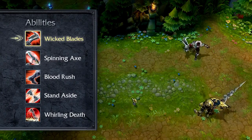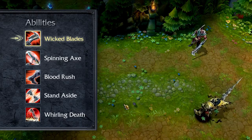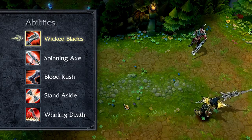Draven's passive is Wicked Blades. Every time Draven lands a critical strike, his target starts bleeding, taking bonus damage over a few seconds.